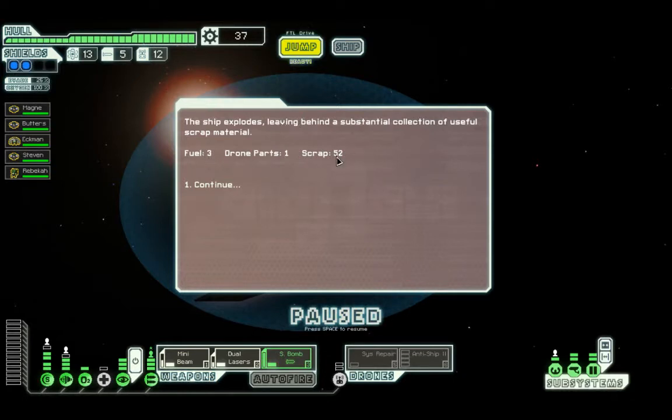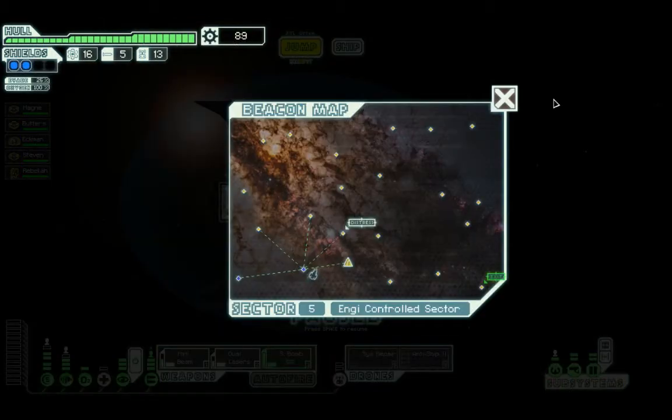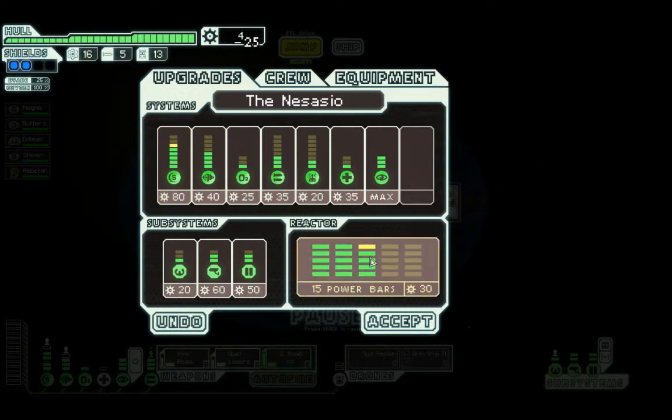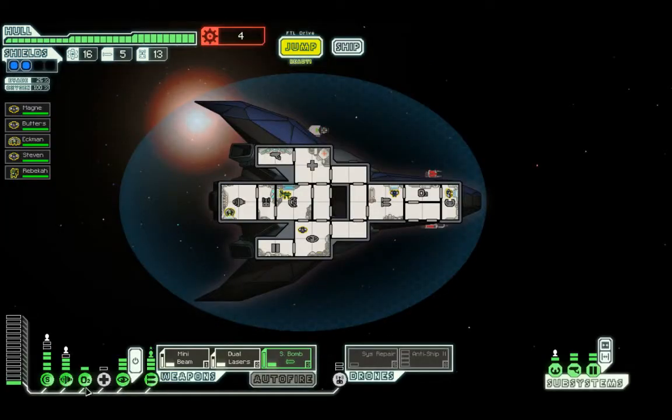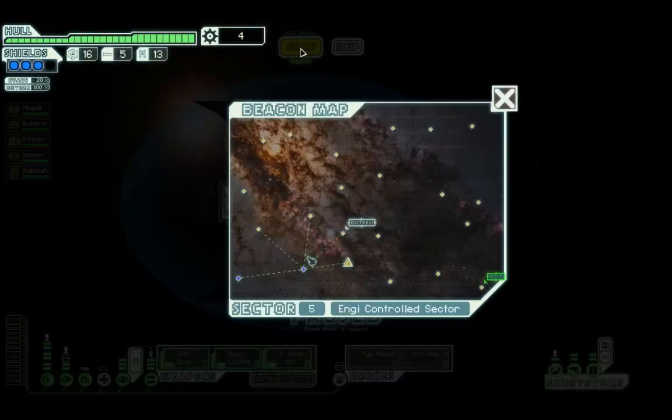So yeah, I got the free fuel back and 25 more scrap. The ship explodes, leaving behind an essential collection of scrap metal. Yay! I was still upgrading the shields. Let's lower the engines. And now I have three shields, so I've got good defences now.